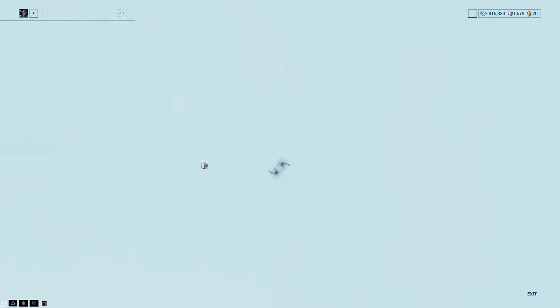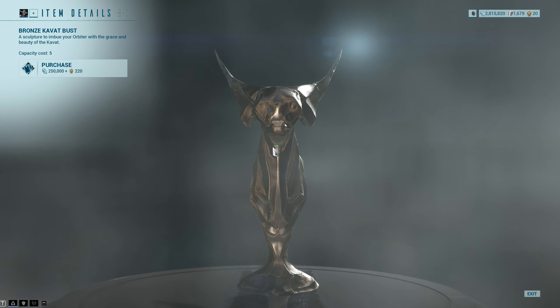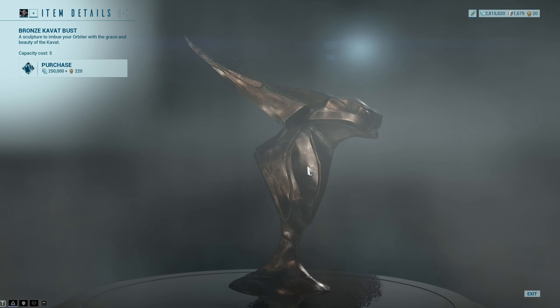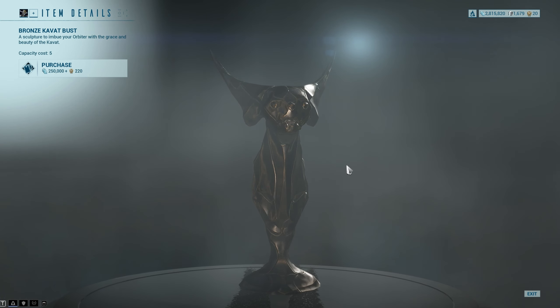Next we have the Scimitar Syandana skin. It's like the Egyptian-y Enaros themed skin. We have the Bronze Cavat bust. That might actually be new — I have a Kubrow one, but I don't remember a Cavat one actually. Interesting.